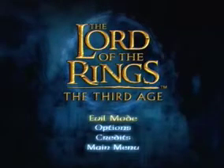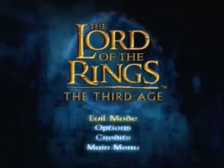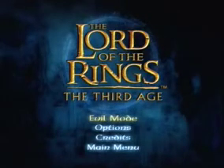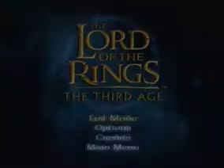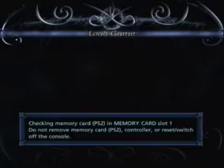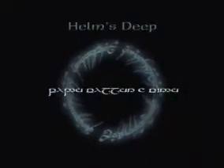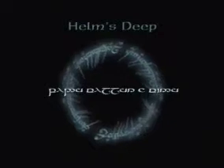Hello everyone, it's TheBanterGuy here and welcome back to part 4 of my Lord of the Rings: The Third Age walkthrough for the evil mode. If you've been paying attention to the other episodes, we're currently up to episode 22. So this is the evil mode for Helm's Deep. As I recall there were only two battles for the Helm's Deep evil mode, but they're really fun. So here's the Helm's Deep evil mode!